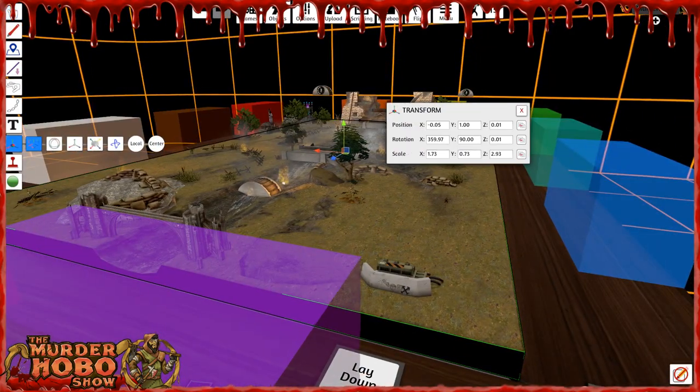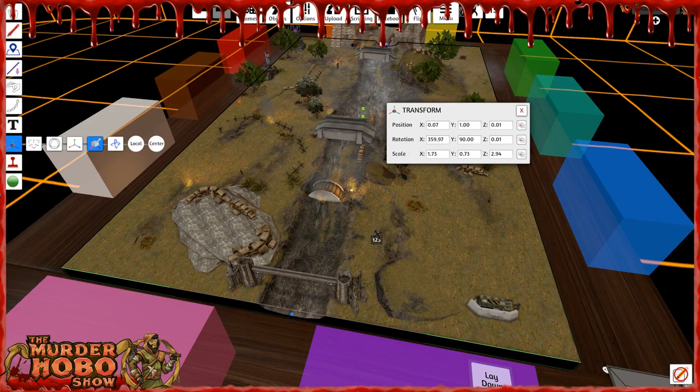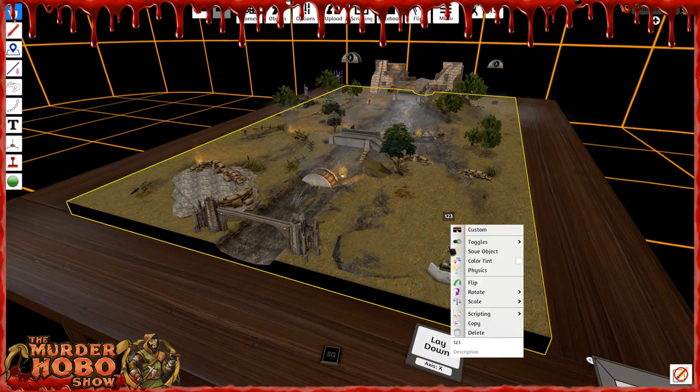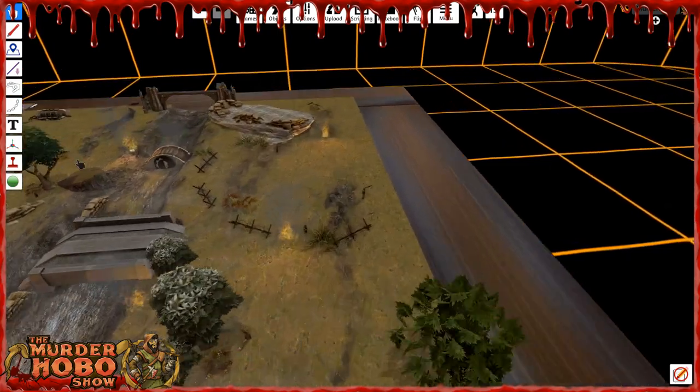I don't like the looks of this one — it needs to be a touch bigger via Volume Scale. Just do that, F1, right-click, change the name from '123' back to nothing or you'll see it every time.